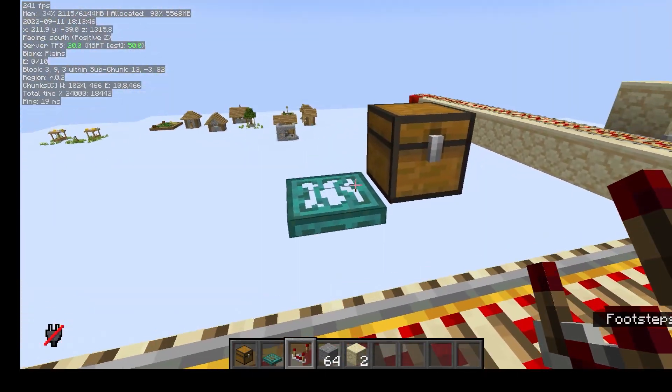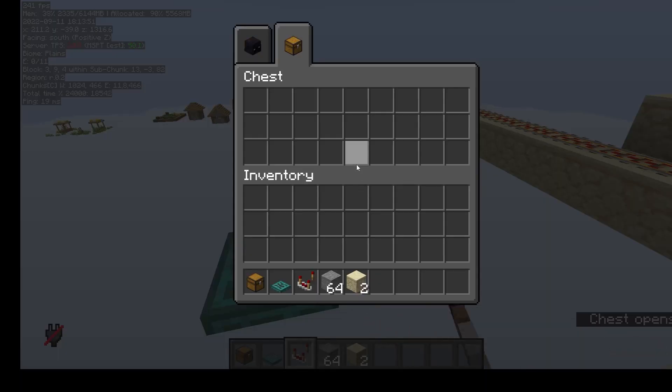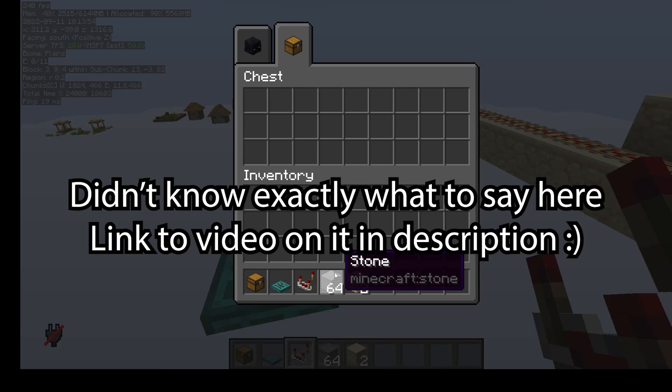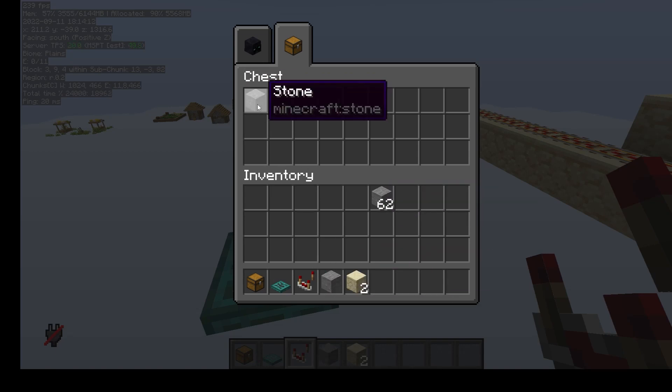Today we're going to be messing around mainly with item shadowing. If you don't know what that is, it's basically quantum entangled items where they have the same stack value, so the server thinks that they're the same stack. We update suppress, so it thinks you have removed it from one container - basically you've got it in both containers. They've both got the same stack value, meaning that when you throw one item out of one, they'll also throw one out of the other, and one will just disappear.